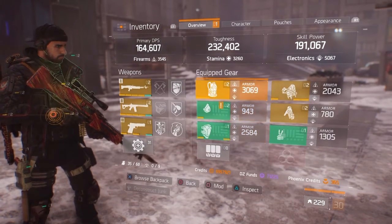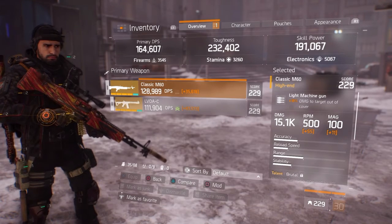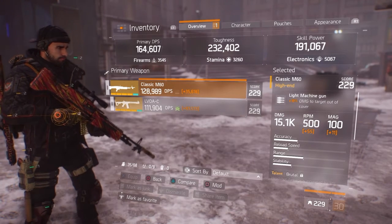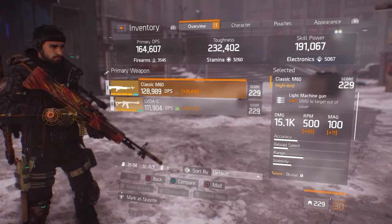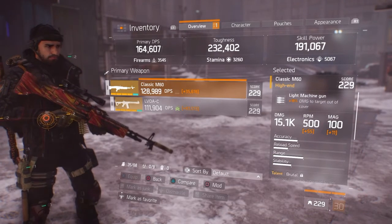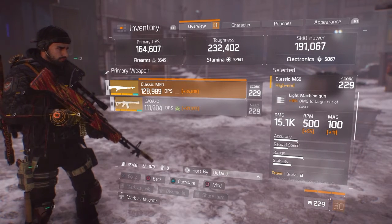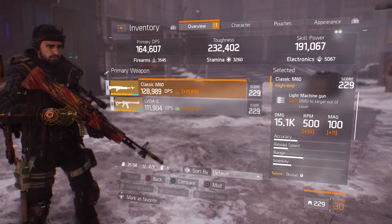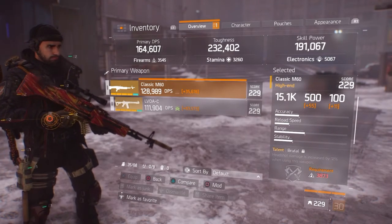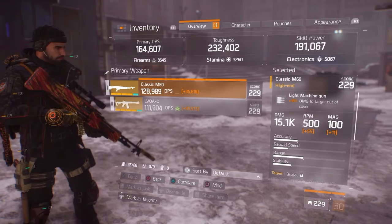A lot of people like to use an SMG for more crits and a little more damage, but I feel like LMGs are better if you're running a build with low firearms. LMGs tend to have higher base damage — yes, most have lower fire rates, but the higher base damage and the bonus damage to targets out of cover matters a lot. On my M60 I've got 18% damage to targets out of cover, and I'm running Brutal, Destructive, and Deadly.